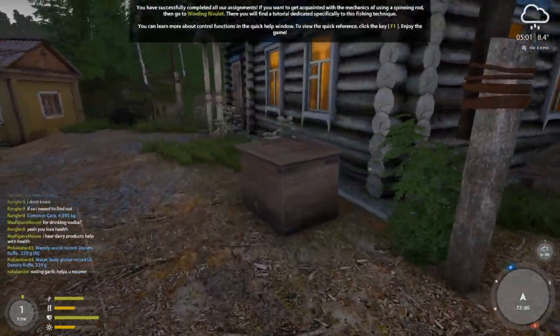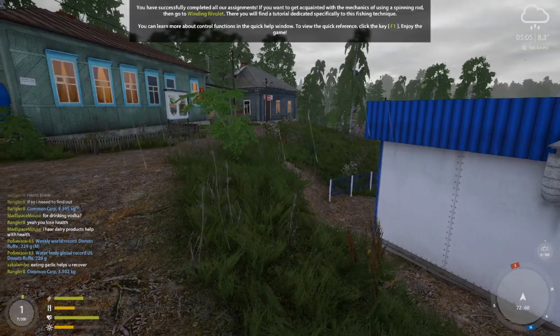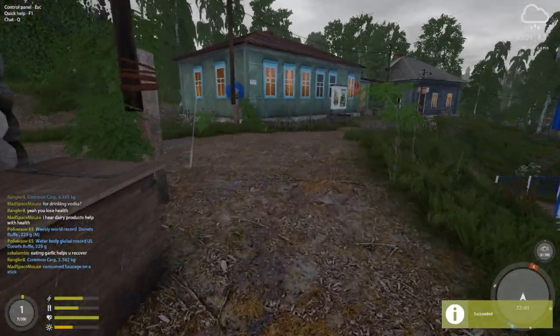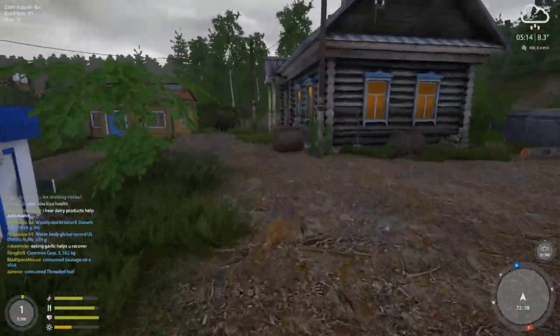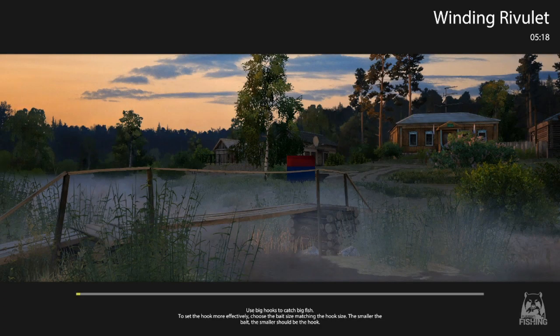Now we go to Winding Rivulet to do some spin fishing — I'll go ahead and do that because it will allow us to get through the tutorial so I can stop being interrupted by all these notifications. Just watching what everybody's saying in chat — Wrangler drank too much moonshine and is losing health. We've been fishing that spot on Bear for several hours off and on. I also wanted to start this series and we're going to focus on float fishing in this first one. We'll do a short bit of spin fishing here at Winding Rivulet and then have the training wheels off to start exploring Mosquito.